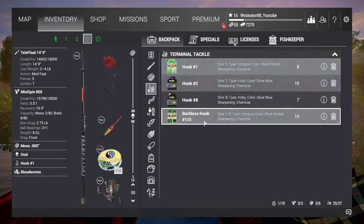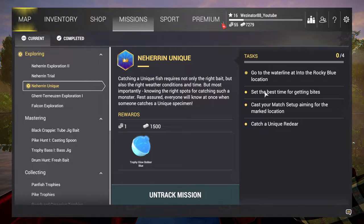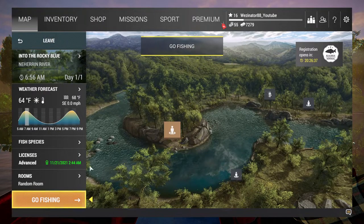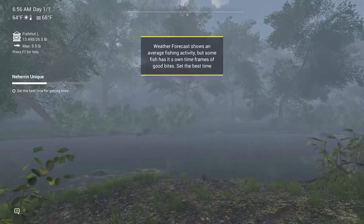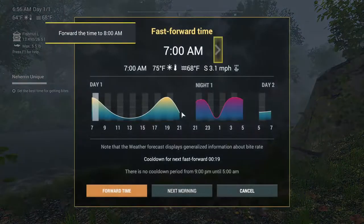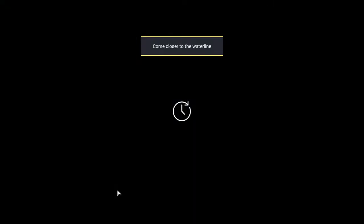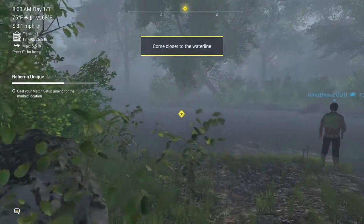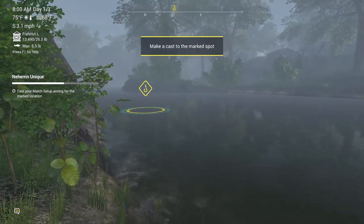It just looks a bit bigger than a normal one hook, but no. We're going to activate this mission, which we've done. Just take a minute. Go to the Waterway — we're going to go to a specific location around here, into the Rocky Blues, which we're going to go into. Set the best time for getting bites — it's just going to make us go to 8. Get close to the walkway, and it's going to make us cast to a set location.